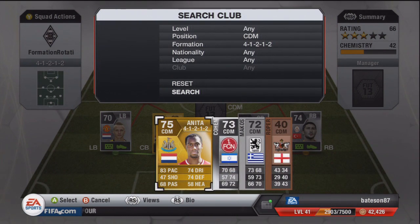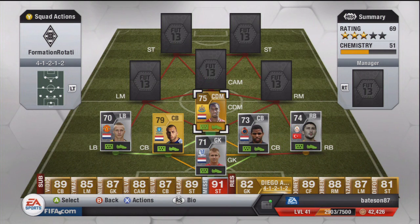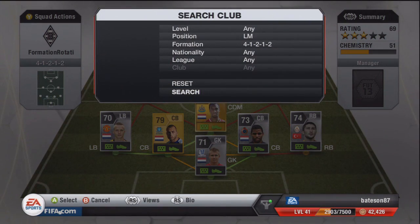Moving on to the DM position — that is going to be one of the cheapest in the squad and it's going to be Anita from Newcastle, the guy with a girl's name as some people say. The defence is looking quite good actually and quite enjoyable to play with.